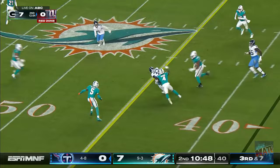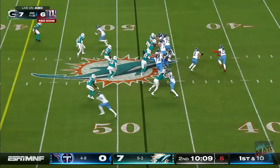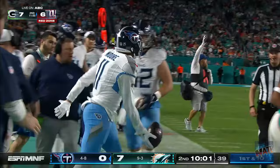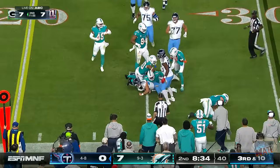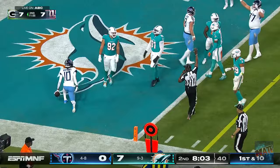Deep drop on first down, downfield shot is complete — catch made by Chris Moore, who's still running, knocked out to the far side at the 30. Levis swarmed, escapes, still alive. Levis bulldozes over Jalen Ramsey, he's going to be stopped. The Titans at the 12-yard line. Levis wanted to flip it to Henry in the flat, now takes off again, lowers the shoulder — knocked down near the goal line. They're spotting him down before the fumble at the 1.